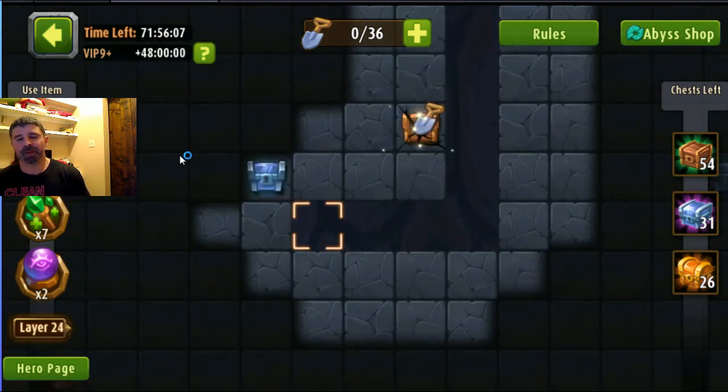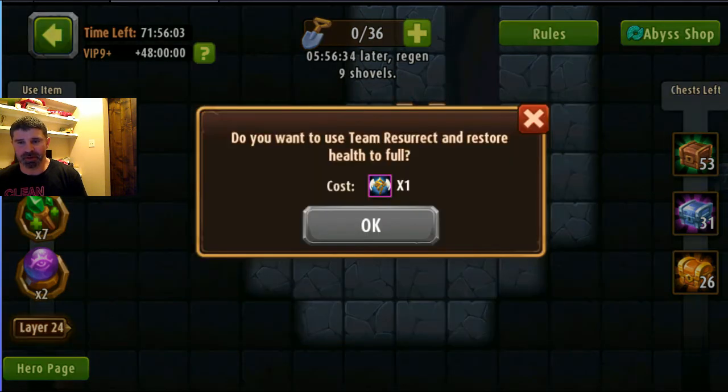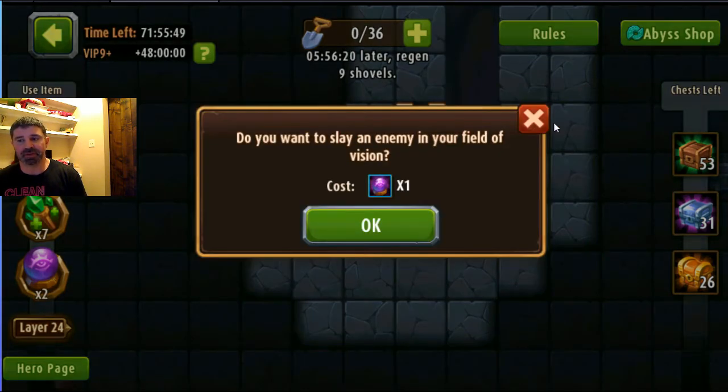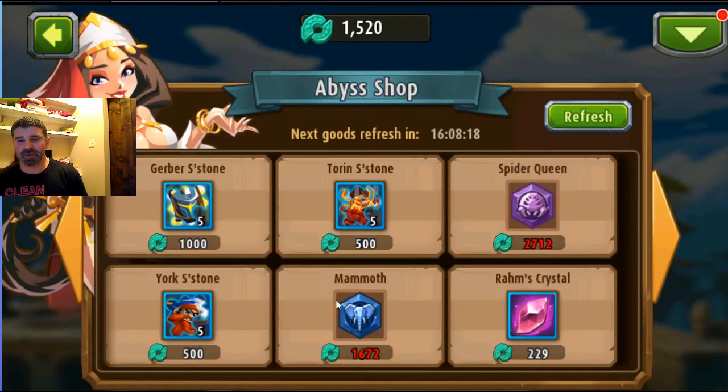Let me stop here and grab this one. Let's talk about these buttons quickly. If I use this one, it re-resurrects all my guys that are dead and restores their health. This one just restores their health 50 percent. And this one gets rid of somebody in vision if I don't want to fight a guy - I click on that and it's a freebie, otherwise it costs me six shovels.